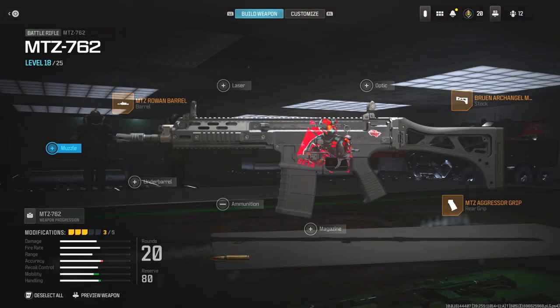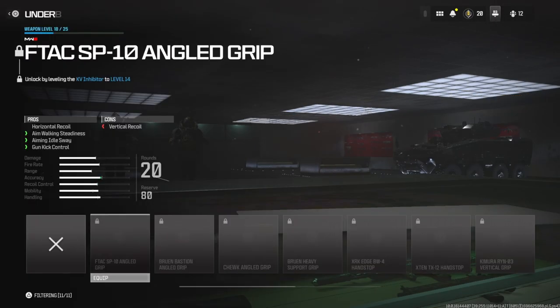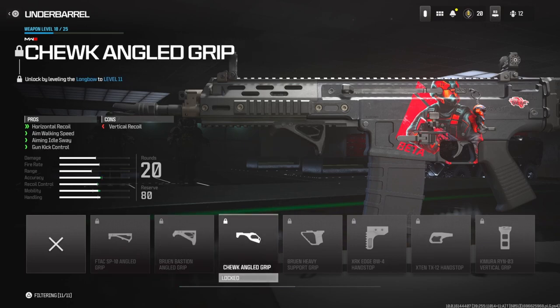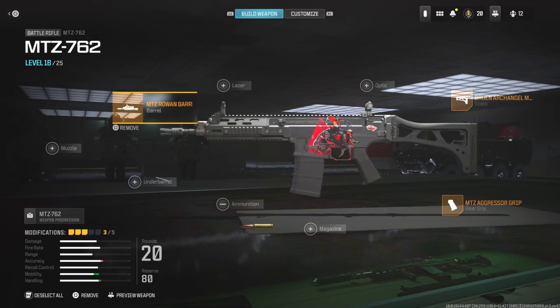I'm gonna quickly go over the attachments. I don't have this gun fully leveled up but right now this is the best class setup. I would probably put on an optic and maybe an underbarrel to help out with recoil a little bit more, but I don't have the optic unlocked yet — I have to level up the Striker, which is a submachine gun. To get the very first underbarrel you have to level up another gun and I don't even know what that gun is yet. I would probably throw on one that helps with horizontal recoil and gun kick control.